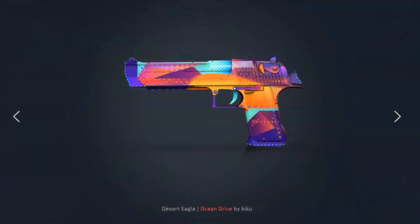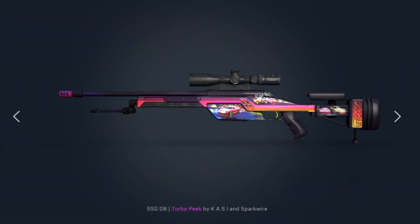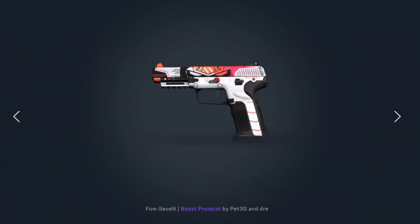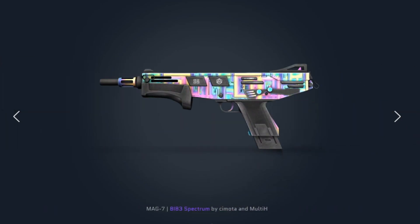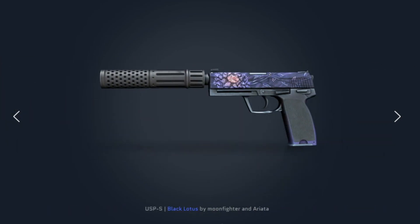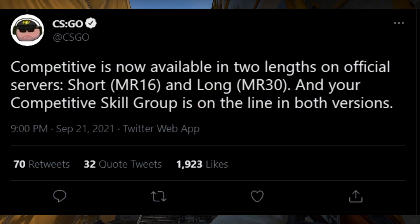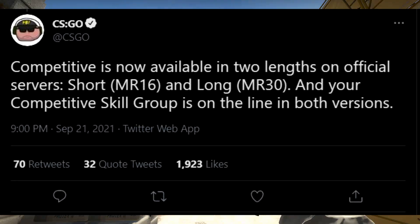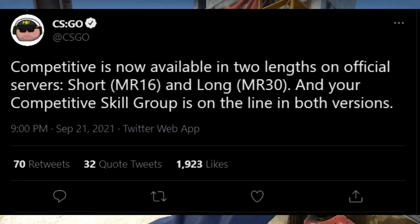I'm definitely going to be unboxing some of these cases in the upcoming days, so hopefully my bad luck streak is finally going to come to an end. And just some other small tidbits: there is now a short competitive option that allows for max rounds of 16 instead of 30, and it still affects your skill group the same way, which is a very interesting update.